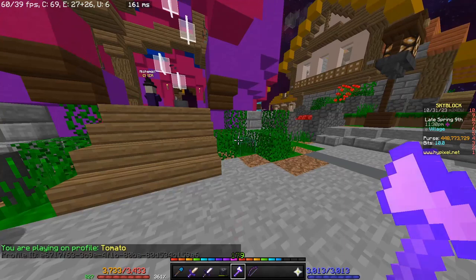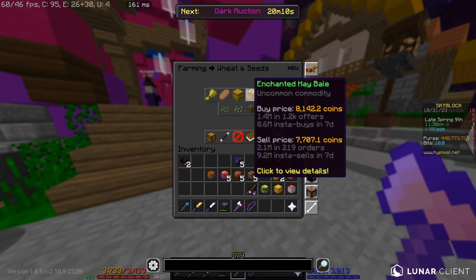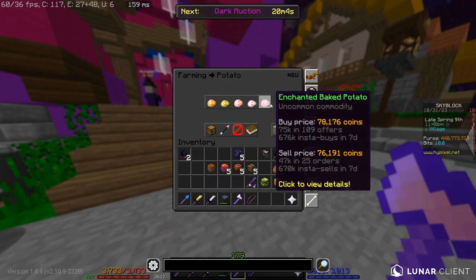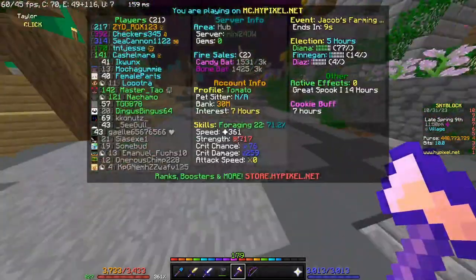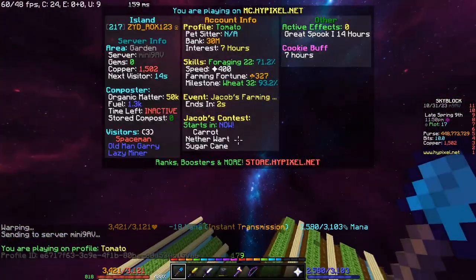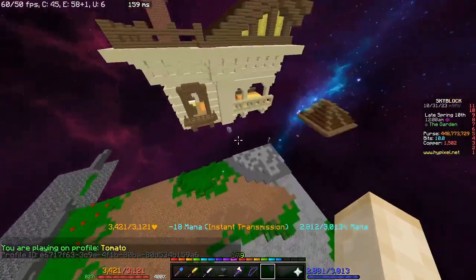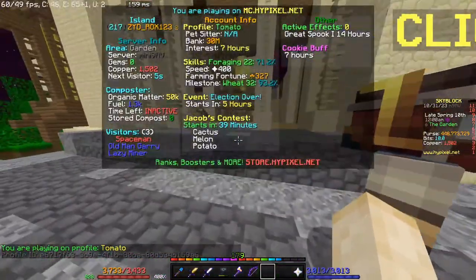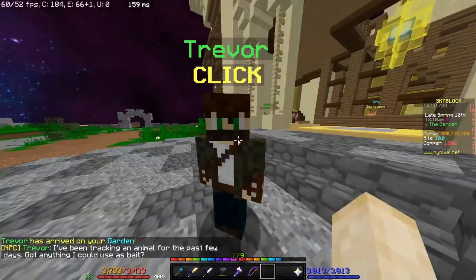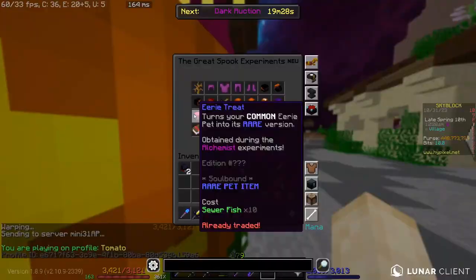For the eerie, you need two ephemeral gratitudes. Fill your inventory and sacks with every item a garden visitor can ask for — such as enchanted hay bales, enchanted golden carrots, enchanted potatoes, enchanted baked potatoes, and similar items. Go to the garden and the moment a visitor arrives, stand there and spam-accept it instantly to receive the formal gratitude. You need two of them for the eerie.